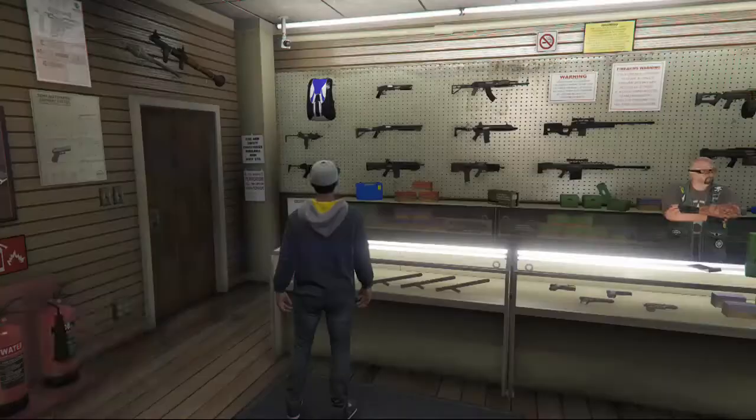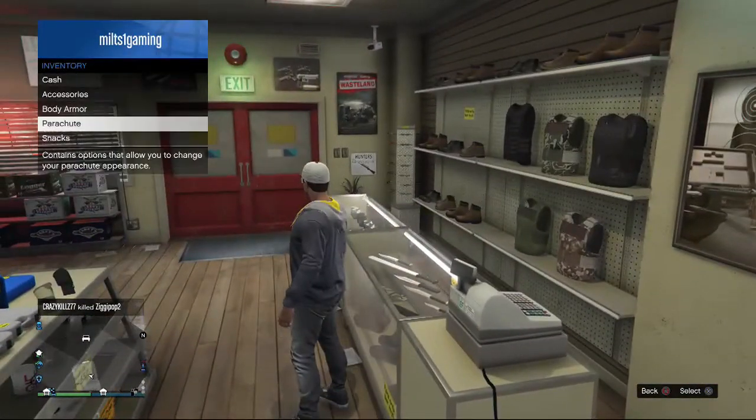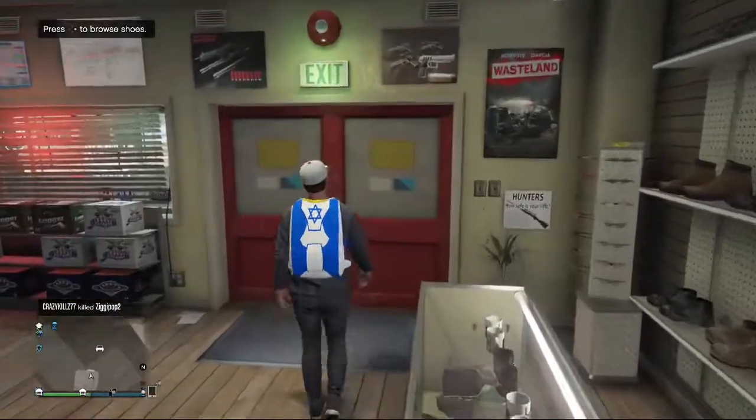Once you've found the Israel bag, back out of this, go onto your interactive menu, go to inventory, go to parachutes, and put parachute to on. So then you'll actually be wearing the parachute.